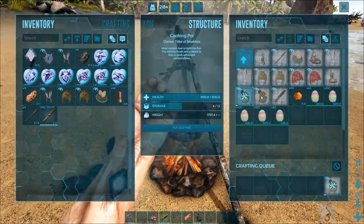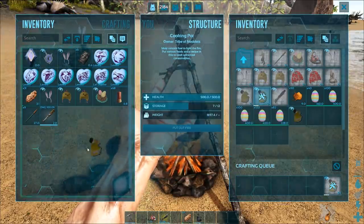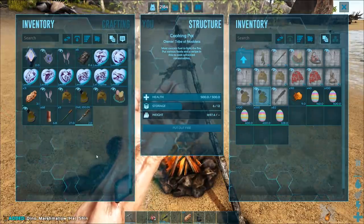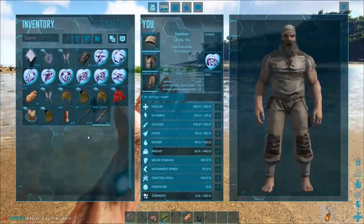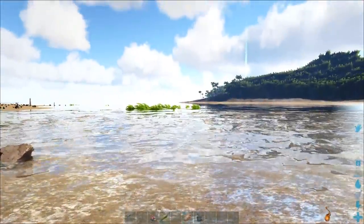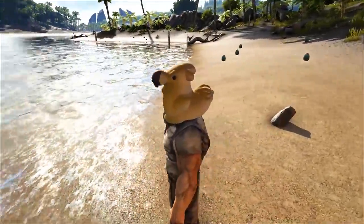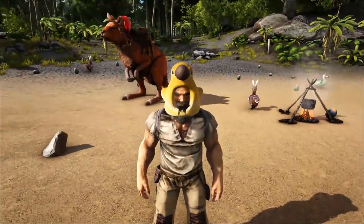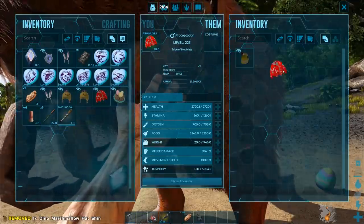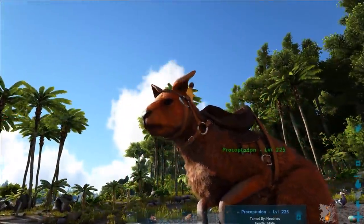Next we have a little dodo chick. Looks a bit like a rubber duck. Little rubber ducky. I've got my head in a dodo ass. Interesting to see if this one works on the mount - no, it just sits on top of his head.